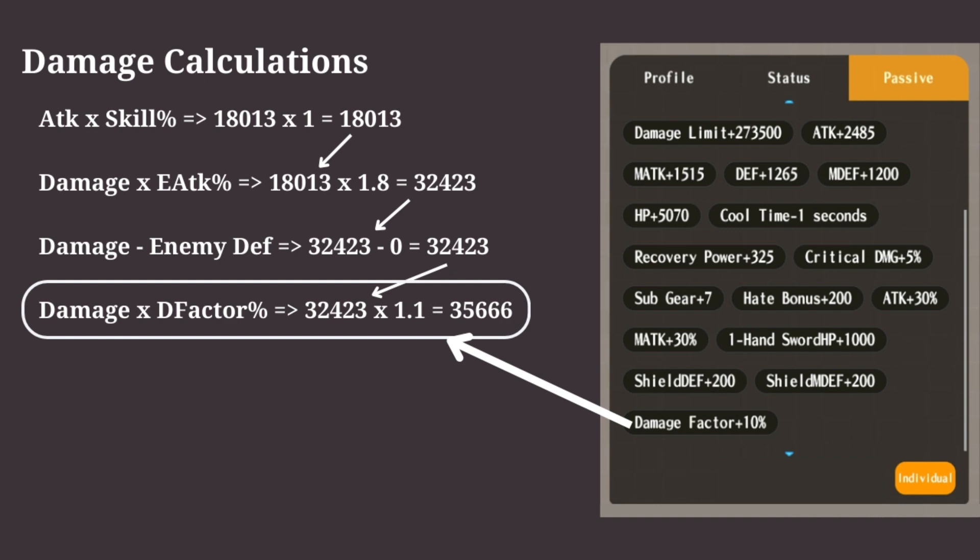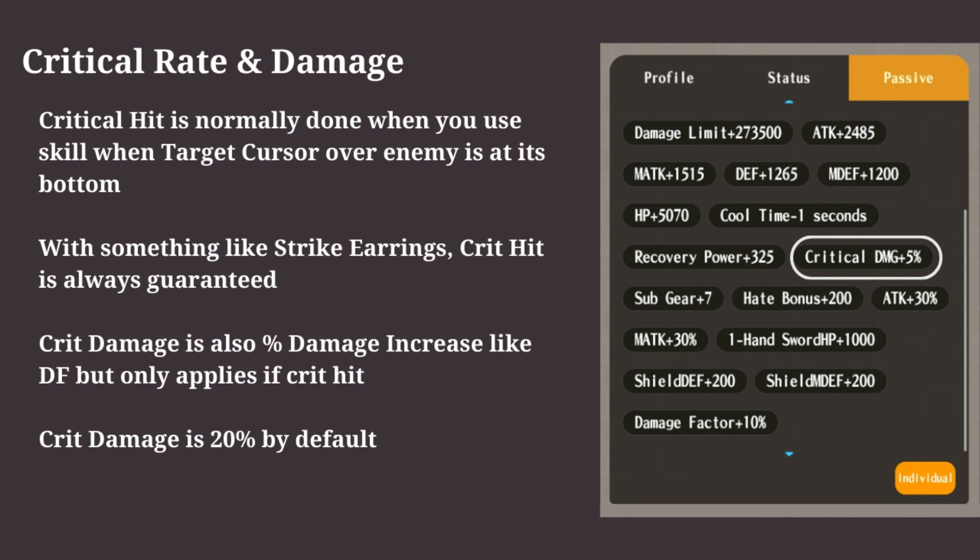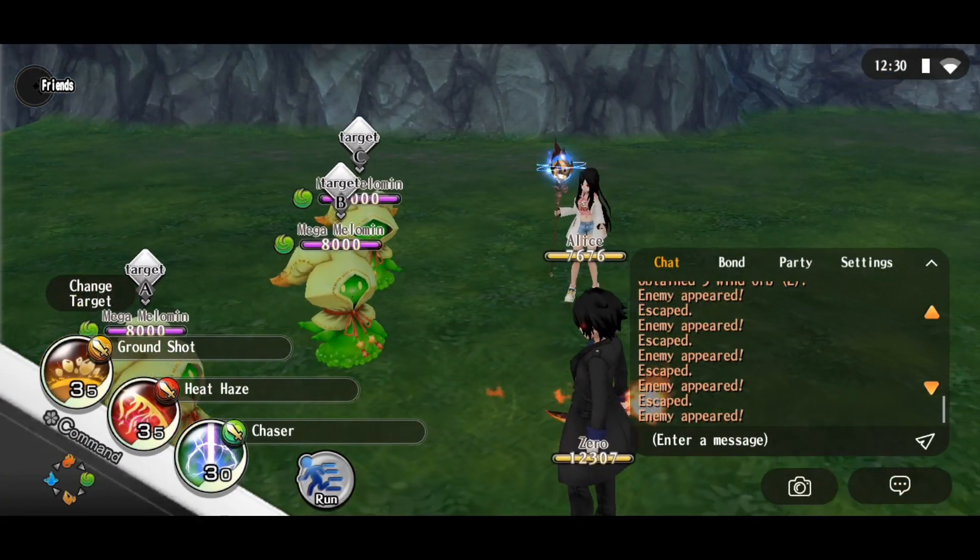The last thing which impacts the damage is the crit. Crit damage only applies when we do a crit hit. To do a crit hit, we need to keep an eye on the target mark over the enemy's head and use the skill when the target mark is near the bottom. Or we can use something like strike earrings, which make crit hit guaranteed. Crit damage is a percent damage increase like damage factor, and is 20% by default. I have 5% crit damage, so my damage should increase by 25% if I do a crit hit.